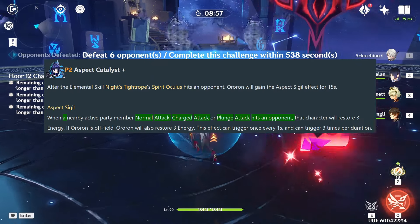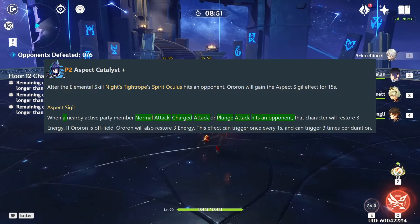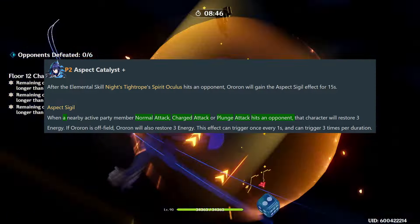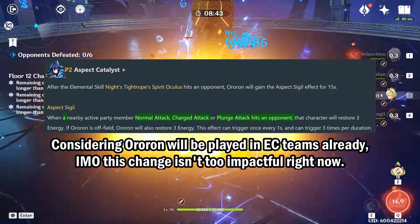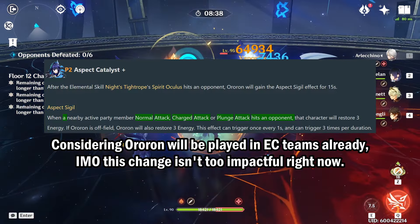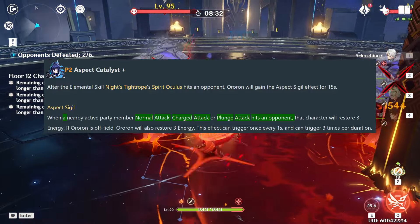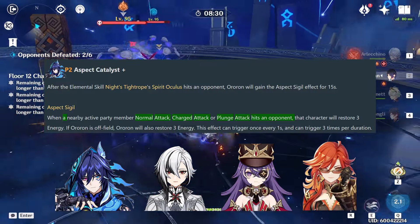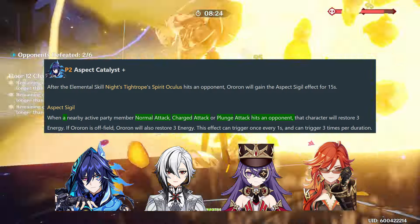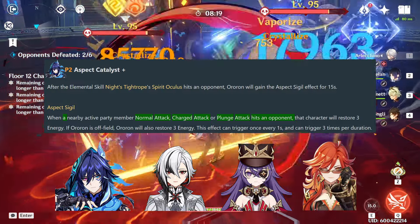Third, his A4 energy generation was made more universal. Initially Auroron was able to give up to 9 energy to your on-fielder as long as he dealt Hydro or Electro damage. Now it just requires normal, charge, or plunging attacks from the on-fielder to get that energy. I don't think this change is too significant since his current teams still need Electro Charge for his A1 to work, so you're likely going to have an on-fielder dealing Hydro or Electro damage anyway. However, this change will be helpful in the future when more Natlan characters are released and you can rely on Nightsoul-aligned damage to proc Auroron's A1 instead of Electro Charge, giving more universality to the A4 energy generation for hypothetical Auroron teams not built around Electro Charge.